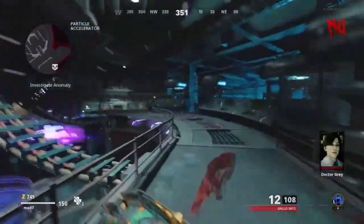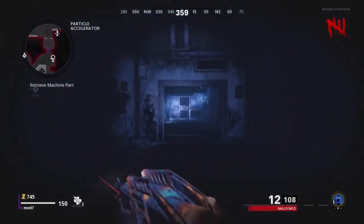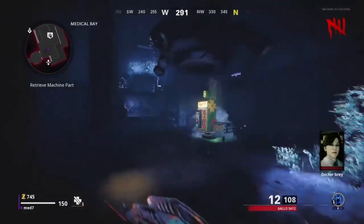First of all, you want to go ahead and turn on power and build the Pack-A-Punch machine. By now I'm sure all of you know how to do that, so I'm not going to cover it in this video. Turn on the power, unlock Pack-A-Punch and go ahead and build the Pack-A-Punch machine.